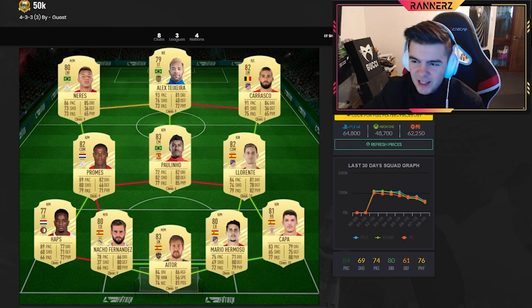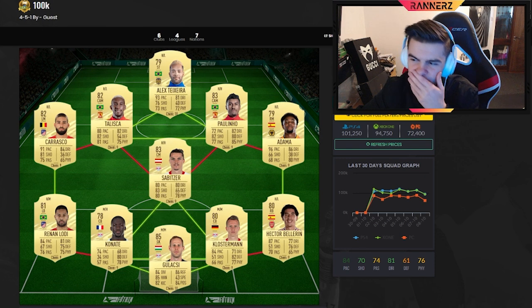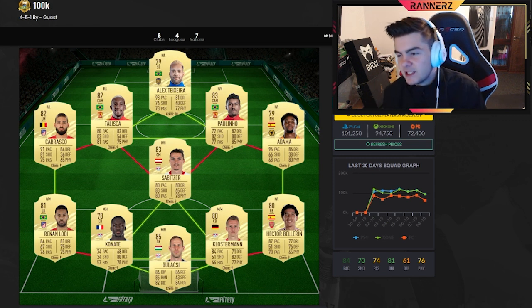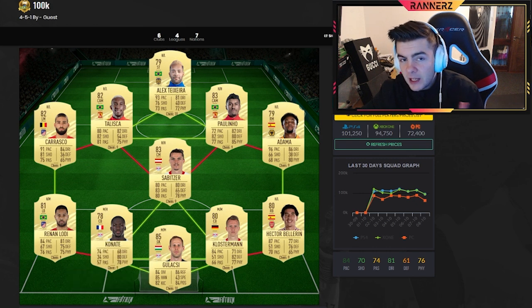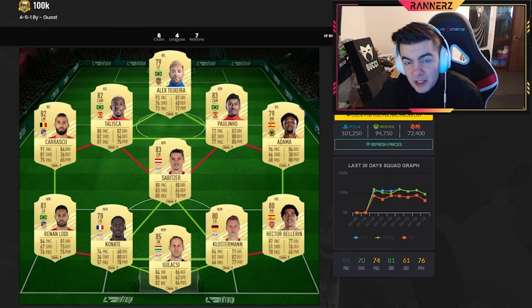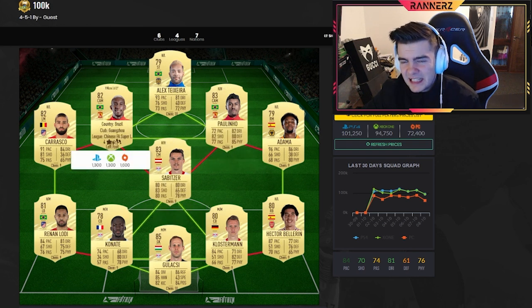Honestly, for most people the 100k team is the one. If you got around 70k from placements, some starter coins, or a bit here and there, this is the one. This team is just different — it can compete in the Weekend League, easily. The weakness is Kanate is a little slow, but Upamecano is dropping in price so you can pick him up soon. Bellerin is a tiny bit weak, but Adama is a monster in this game.